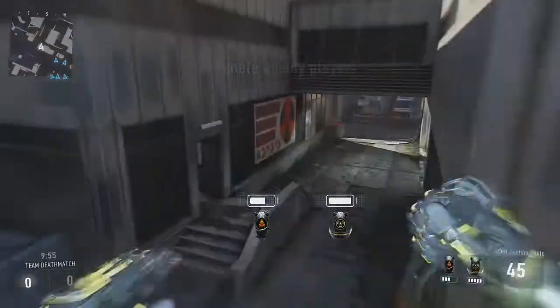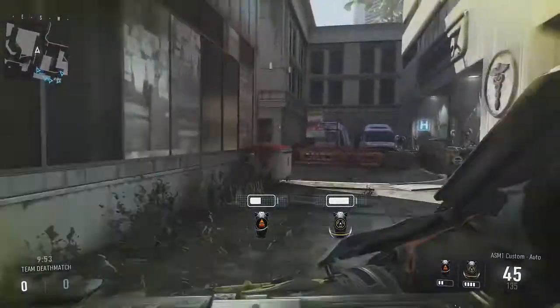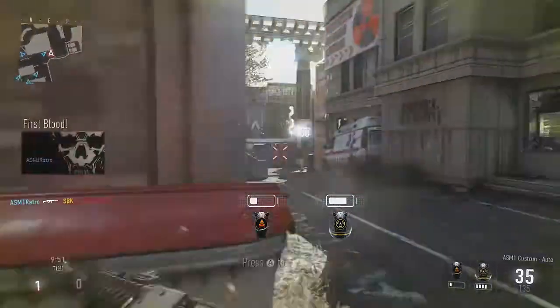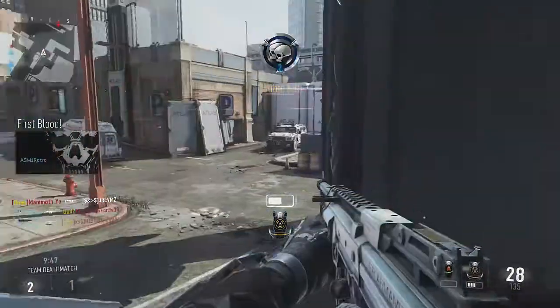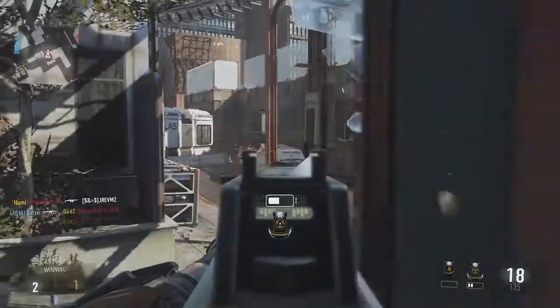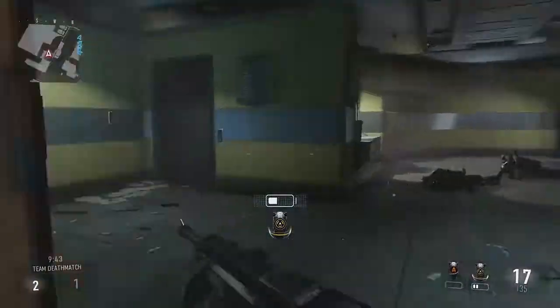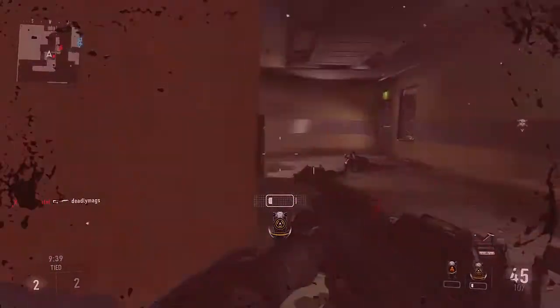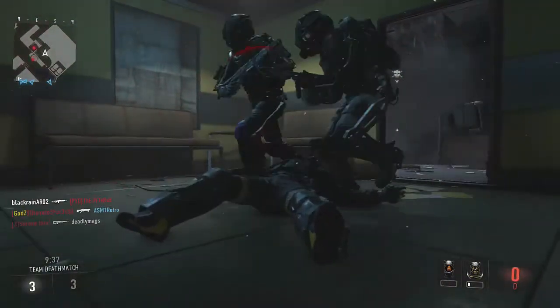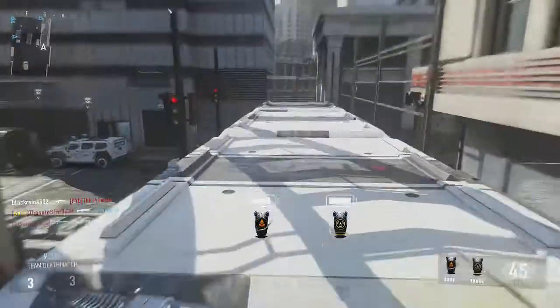My first suggestion is to use Focus and Exo Mute. Focus reduces your sway when you're being shot at, so say you're in the middle of a gunfight and somebody else is shooting at you and getting hit markers on you — your gun won't pop up as much, and you'll basically be able to stay in the gunfight.